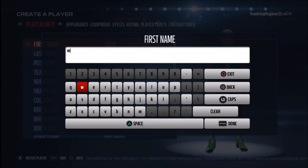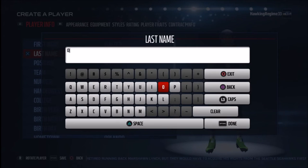Yo, how's everybody doing? It's the Hawkman Regime here and today I'm coming to you guys with another Madden Player Creation Tutorial. Per request, we are creating Walter Payton, Hall of Fame running back of the Chicago Bears in the 70s and 80s.